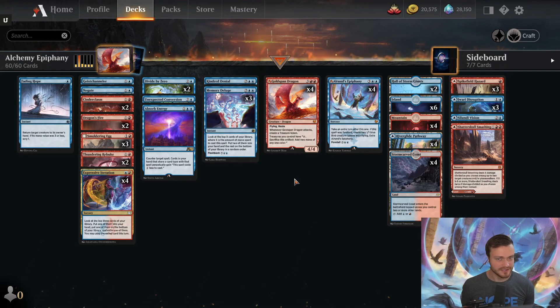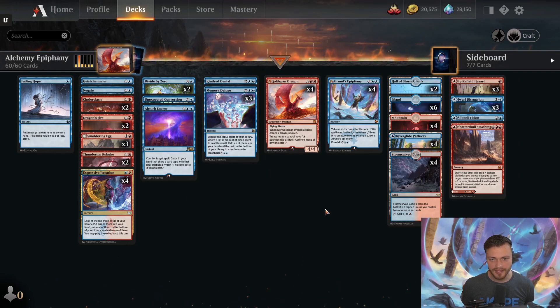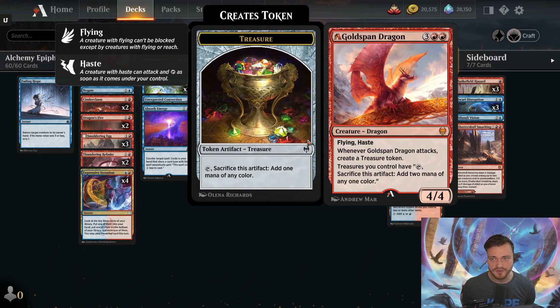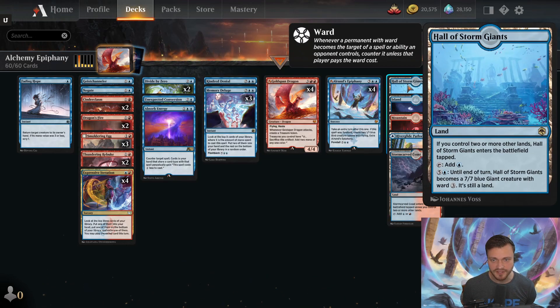Hello, I am Dr. Ruckus, and today we are answering the question: with the nerfs from Alchemy, is Goldspan Epiphany still good? We're going to be playing in high Mythic starting around 500. The deck we are running is essentially Yuta Takahashi's World Championship deck — not the Galvanic Iteration version — because one of the nerfs to Alrund's Epiphany is that you no longer get two free birds when you foretell it beforehand. So instead of relying on birds to close out the game, we have four copies of Goldspan Dragon, three copies of Smoldering Egg, and two copies of Hall of the Storm Giants as our ways to finish.